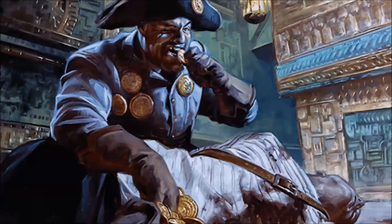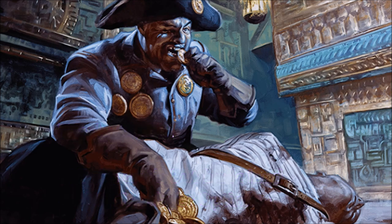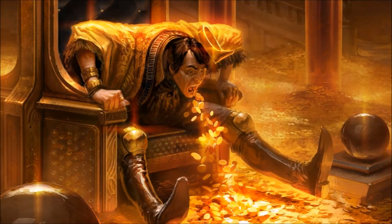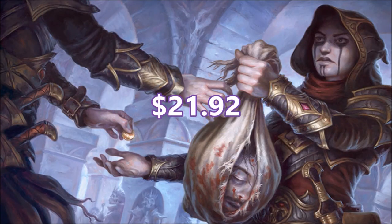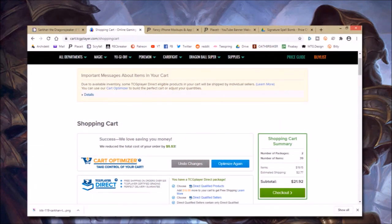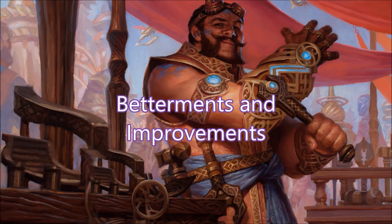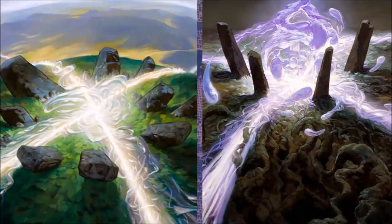Now that we've looked at all the cards, let's do a quick price check. Deck prices are based on the best available prices on TCG Player at time of recording, including shipping but not basic lands. The average deck cost for Sarkhan the Dragonspeaker on Oathbreaker.edhrec.com is $57.23. Our deck cost is a little bit lower at $21.92. If you want a detailed breakdown of the deck cost, there will be a link in the description. This deck was built on a budget, but here are some improvements — and I could certainly use more suggestions in the comments, since this is a very odd duck.